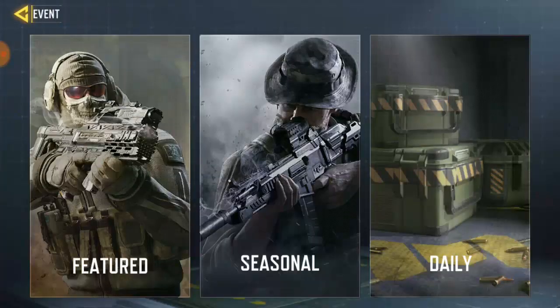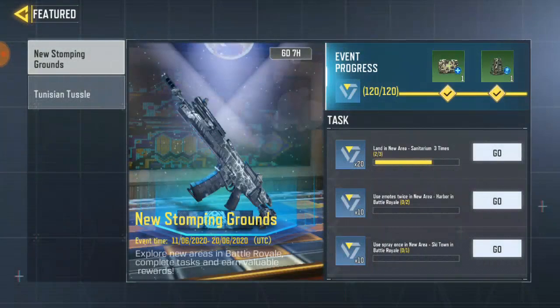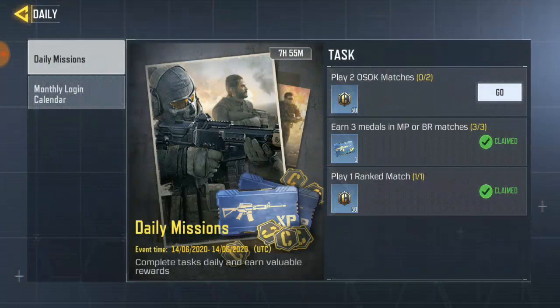Okay guys, to get Trackmaster, all you have to do is go over here. Go to daily task. On this daily task, go to monthly login calendar.